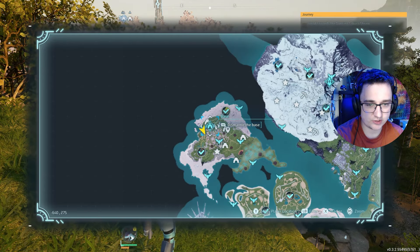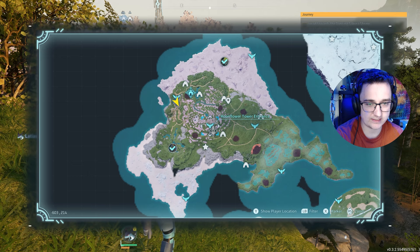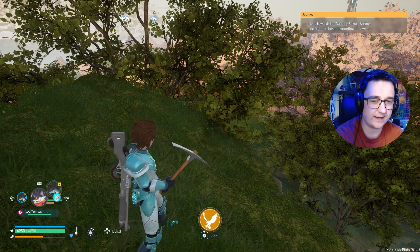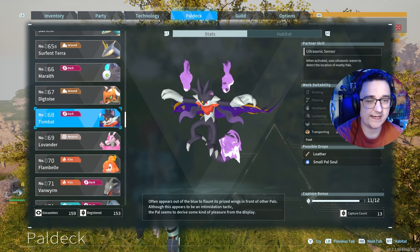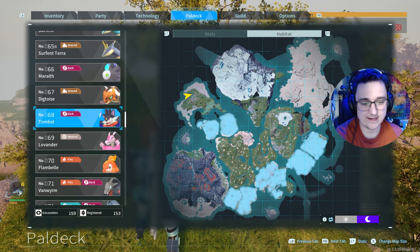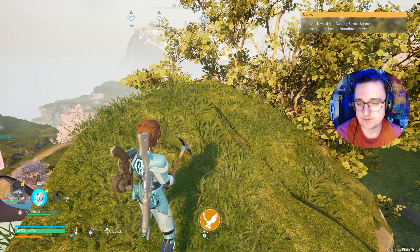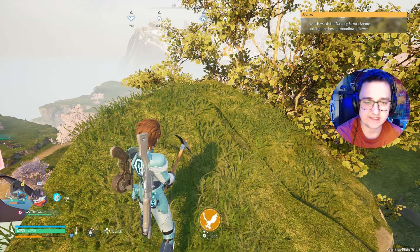We are currently on Sakura Jira Island — that's the name and how you pronounce it. What you want to do is get a Tombat. This is what a Tombat looks like. They only appear at nighttime in those locations there. There are a few in the starting aisles. You want to get the Tombat out and it has a passive ability.